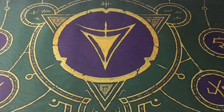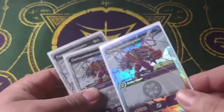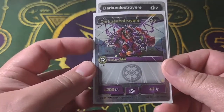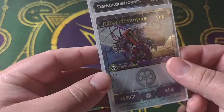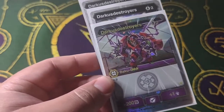Starting off with the Baku Gear, we have Darkest Destroyers — I have three of them, one's very shiny. It's a two cost, 200B plus one damage, and it gives Shadow Strike. That's the important part for this deck. Shadow Strike prevents any stats from lowering.